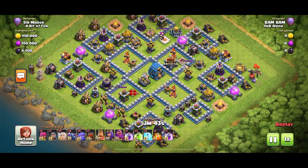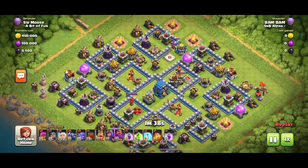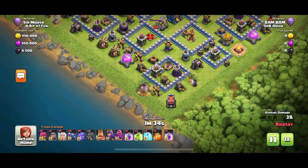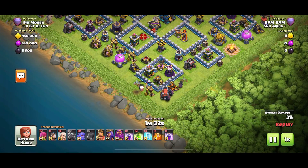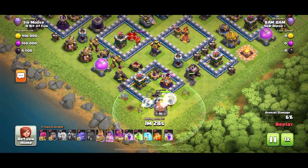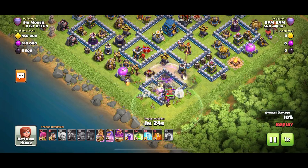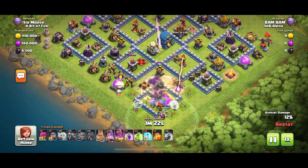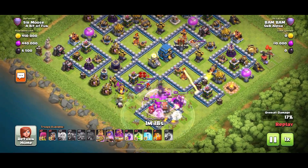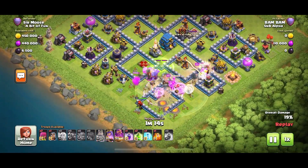So here's our first attacker, Bam Bam, with a bit of an unconventional army: five healers, six peckers, nine bowlers, and no bat spells. We do have three jump spells, which sometimes can work really well if you've got the town hall on the edge of the base, but with a centralised town hall you're thinking, why did I bring three jump spells? Bam Bam attacking at the bottom, most of the troops going in there, punching through with that wrecker trying to get it to the town hall. Quite a few of the peckers have peeled off to the right with some healers.